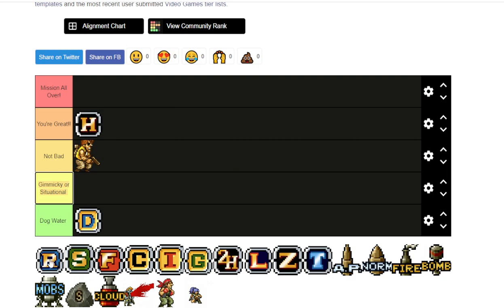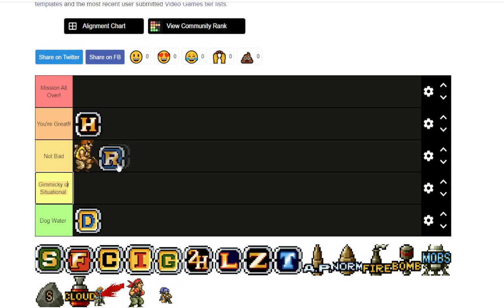Next on the list is the rocket launcher. The rocket launcher is alright — the damage is not that good. The best thing about the rocket launcher, especially in the first game Metal Slug 1, is the splash damage. It takes care of a lot of targets and is very effective at what it does. But outside of that, the shots are really slow, the damage isn't great. Honestly, sometimes I feel like I want to use my handgun more than the rocket launcher when facing a boss, because I literally do more damage with it. So I'll put it in not bad — probably a low not bad.